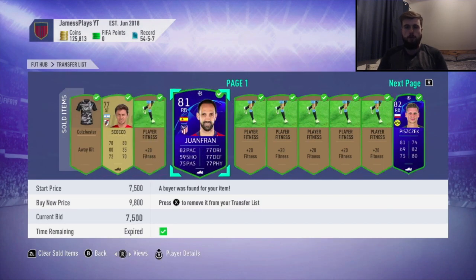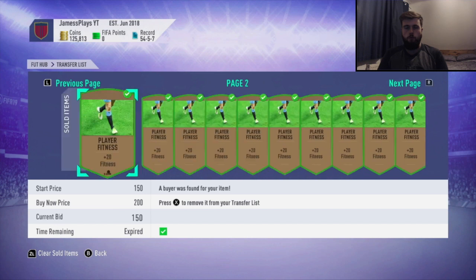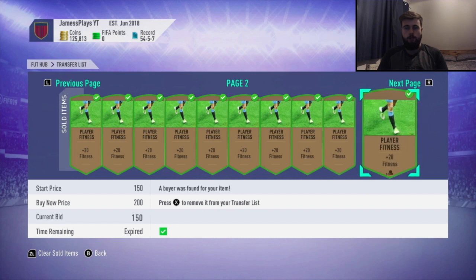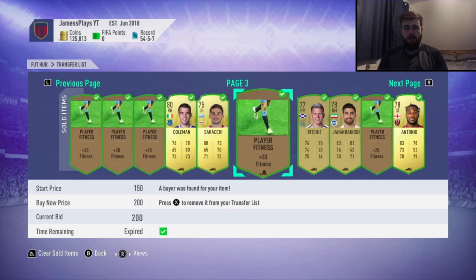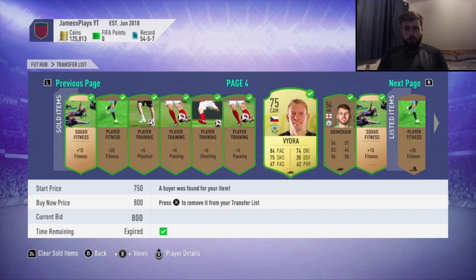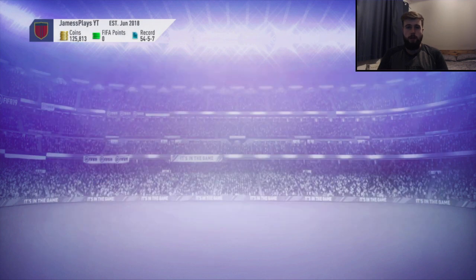On the selling side, Joao Fran sold for about 7.5k and Pishek went on buy now for the max price — 15k! Just unbelievable. So we've made about 22.5k from those two cards alone, and if you take off the cost of all the Champions League stuff we've probably still made around 10k. Very nice indeed.